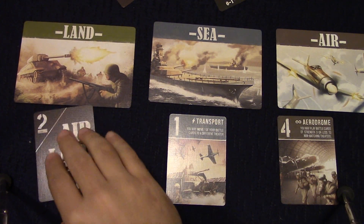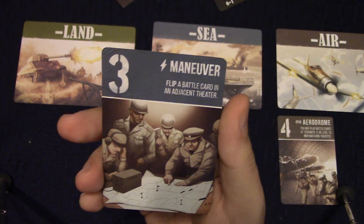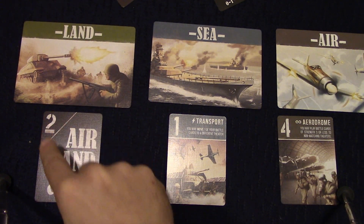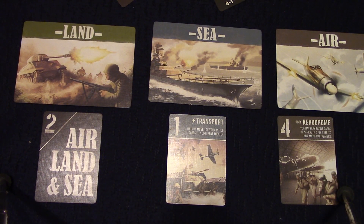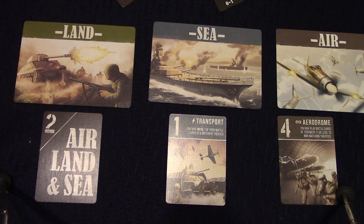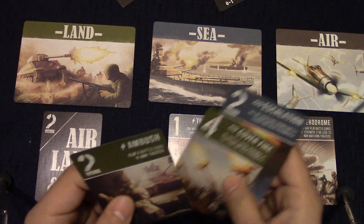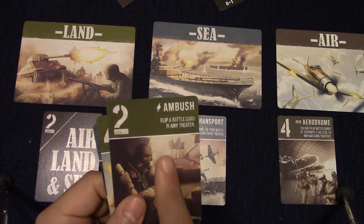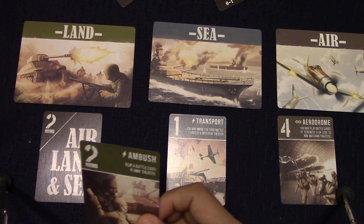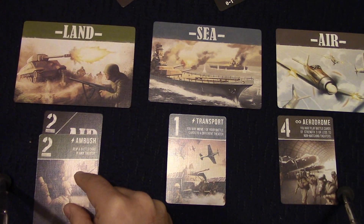Now look at this one — it says all your face-down battle cards are now strength four. Here's another part of the bluffing mechanics. All cards can be played on their backside and deployed to any zone. So normally this card here matches the sea color, but just by flipping it over and putting it down in land, I now have two points of combat strength in land. I can't take advantage of the card's ability, but I do now have something deployed there that I normally couldn't.